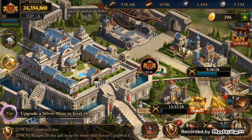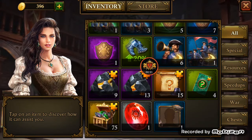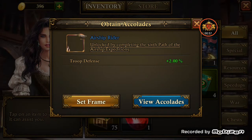I'm going to open it up right now and show you the reward items. There it is — let's use it. Bam! Troop Defense 2% boost.